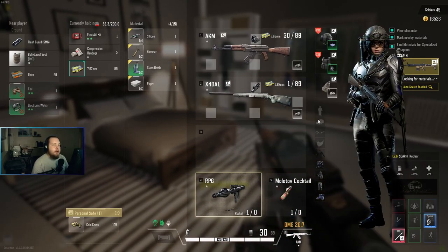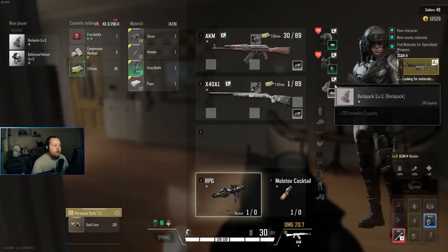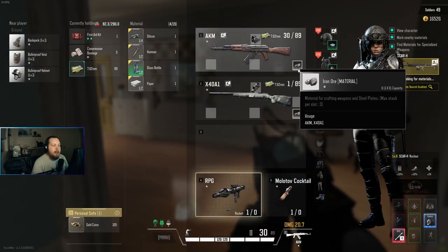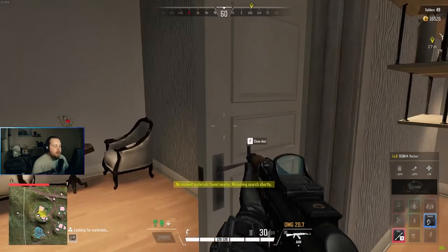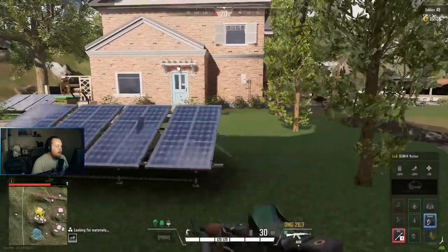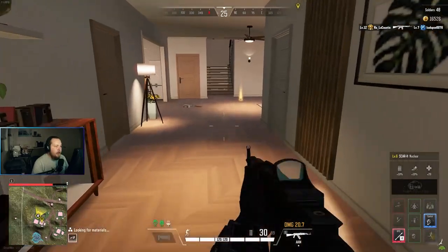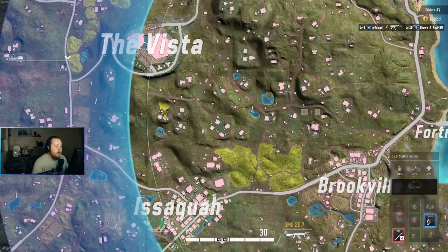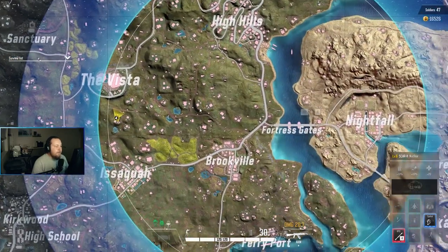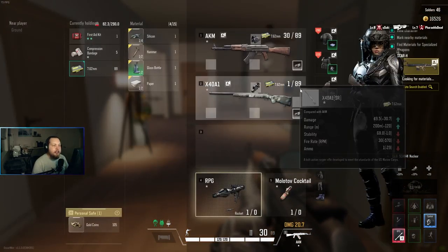Iron ore is going to be one of the most important things in the game — you're going to want to find that stuff. What you do is click on that little magnifying glass right there and you can see it starts searching for iron ore. Interestingly enough there's no iron ore around — I know because it's not showing up on my map anywhere, no iron ore is getting tagged. We're going to have to wait, so instead we'll turn the search back off.